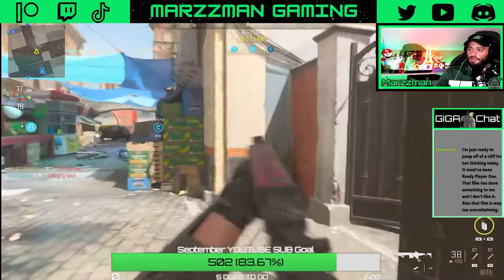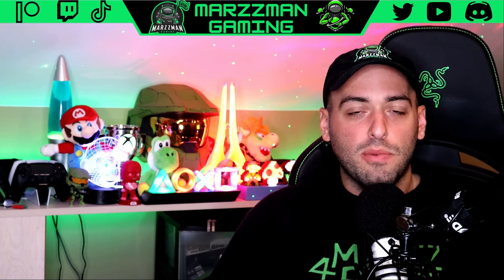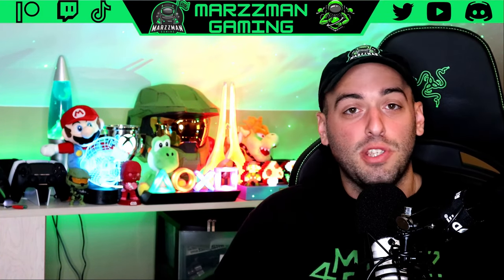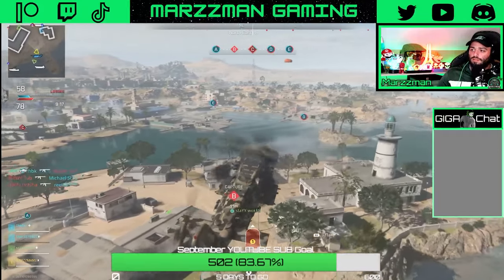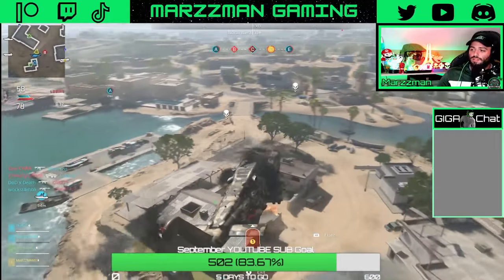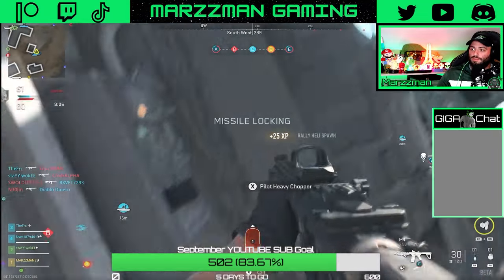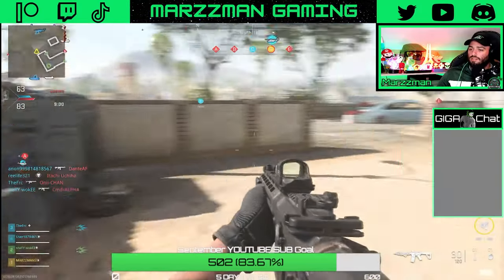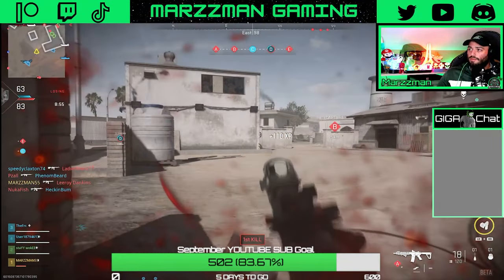The ground war maps are also very well organized — not too open in design. For example, in Battlefield 2042 there are times where you're sprinting for a long period with zero cover and someone posting up with a sniper rifle can take out anybody. But in these ground war maps they did a great job ensuring there's always some cover around you, so it's not going to be sniper city. It feels like urban warfare rather than grand open landscapes.